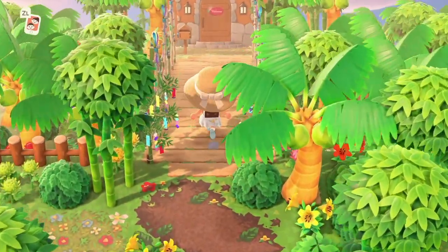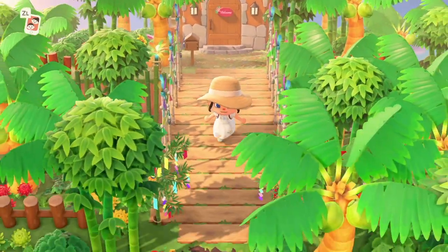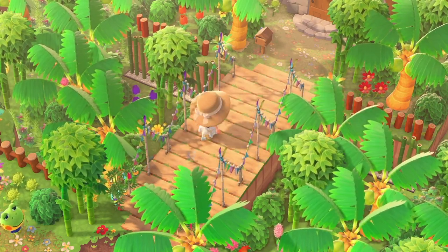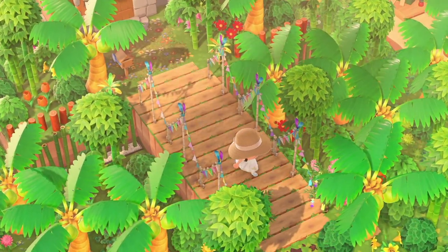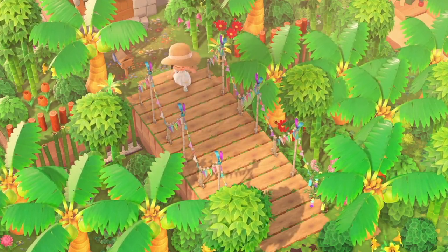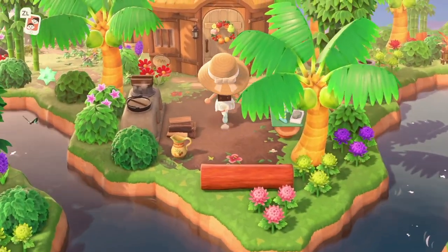We've got a land bridge — let's go across it! And we actually get to my house. What a cute land bridge though. Oh wait, this is adorable — I need a better angle. Look at this land bridge! I need to make another land bridge like this with the Festivelle Garland and this adorable code — which I wish I still had. But yeah, there is my house.